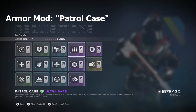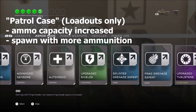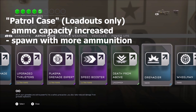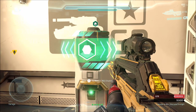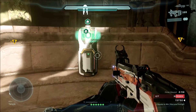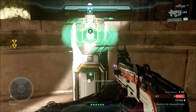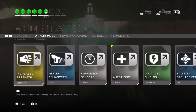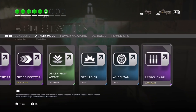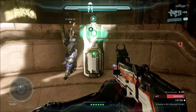The next armor mod is Patrol Case, which is relatively straightforward. If you equip it, you spawn with more ammunition and your maximum ammo capacity is increased. Keep in mind this only affects loadout weapons — you will not spawn with more ammo for wraith variant weapons. For example, an SMG has 300 maximum ammo normally, but with Patrol Case that increases to 480 bullets.